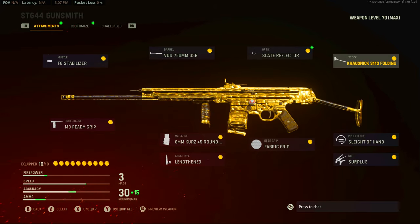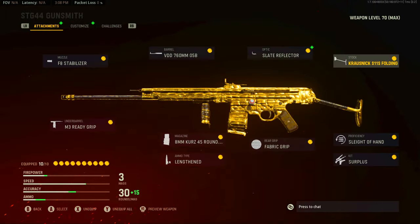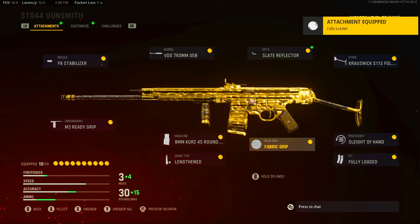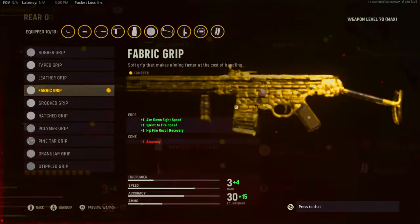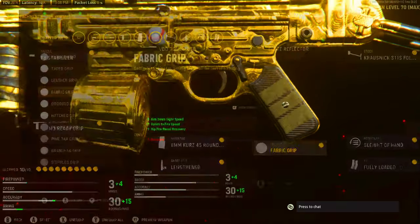If you're going for long shots, I recommend the VDD34S Weighted or maybe even the VD27 Precision. For proficiency I just used Sleight of Hand — you can try Vital if you'd like, but I like Sleight of Hand. I used Surplus since I didn't have the gun maxed out, but now that I do I'll use Fully Loaded. Fabric Grip worked the best for me getting long shots — aim-down-sight speed, sprint-to-fire speed, and hip-fire recoil recovery. In those close gunfights when someone sneaks up on me, I'm able to turn around and aim down sight a bit faster. Being able to ADS quick and shoot right away is very important in hardcore long-shot battles.